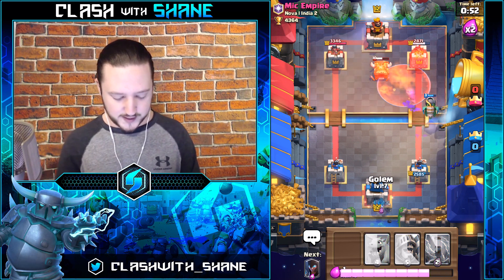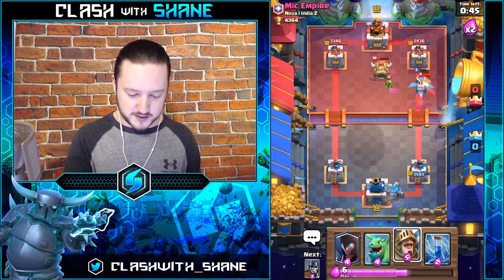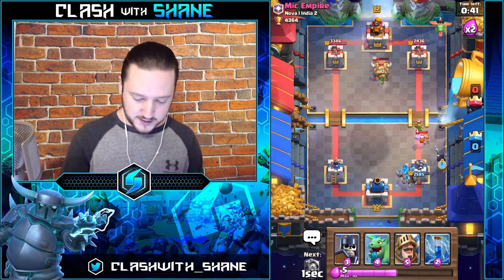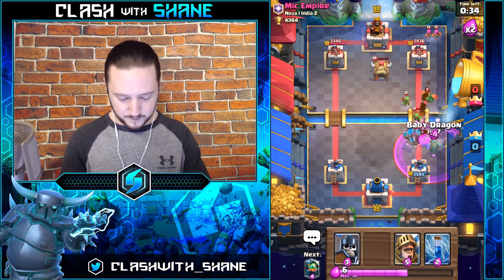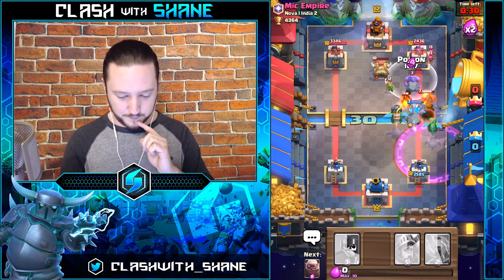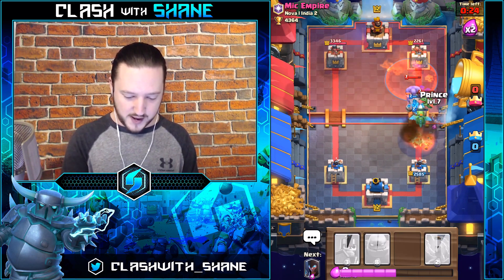He's got a Golem going. We still have the Night Witch, so maybe he's not Graveyard — he's got Lumberjack in there. I saw Bowler and Night Witch so I was thinking maybe it's Graveyard, but I could be wrong. Going to kill that Lumberjack with the Night Witch, get the Infernal Dragon spawning, Baby Dragon here. Poison the Archers and that Bowler — Night Witch won't hit the Dragons though, which is fine.